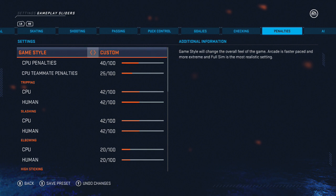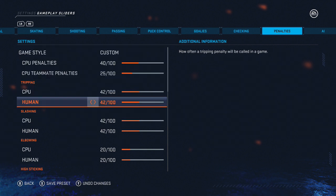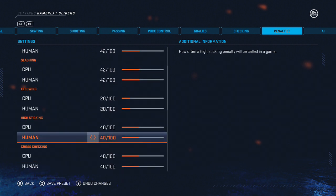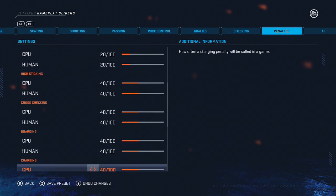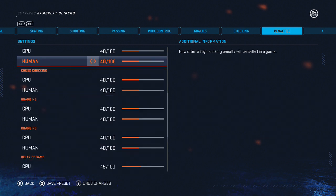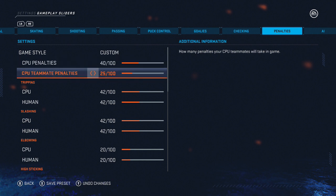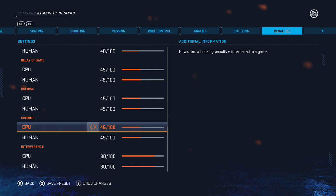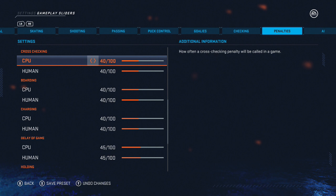Penalties are something I change up quite a bit. Most of it's set to 50 by default — tripping, slashing, elbowing I left alone, but high sticking I bump down 10, cross checking down 10, and same with boarding. I don't like my games being riddled with penalties. A big thing I do is lower the computer teammate penalties a lot, because it's frustrating when your computer teammate goes to stick lift somebody and slashes them. I lower most of the interference penalties down just a little bit as well.